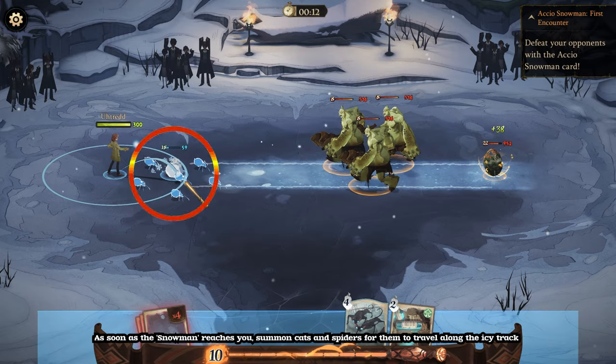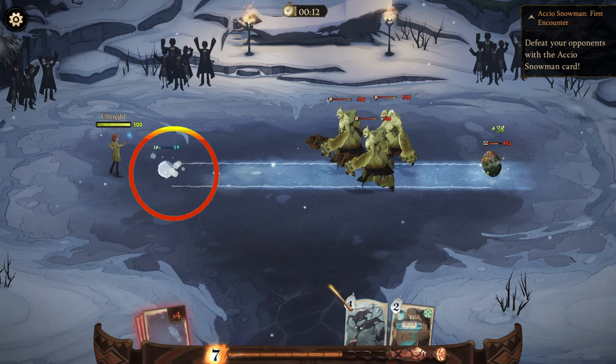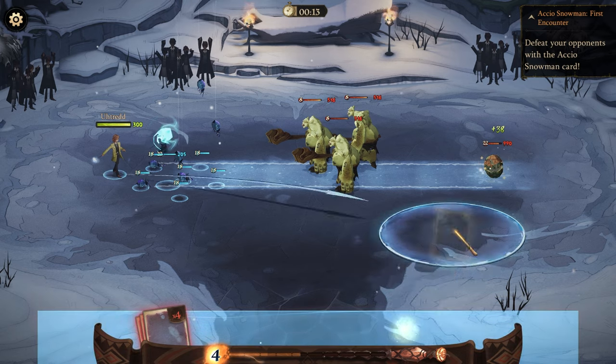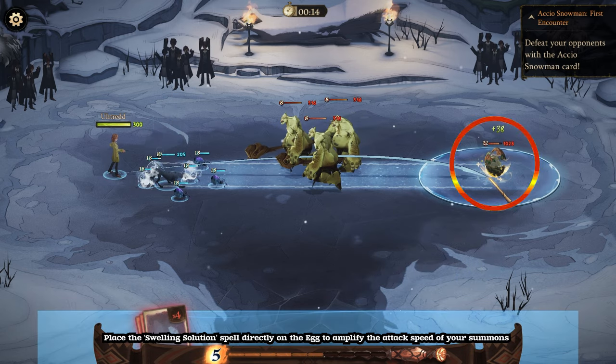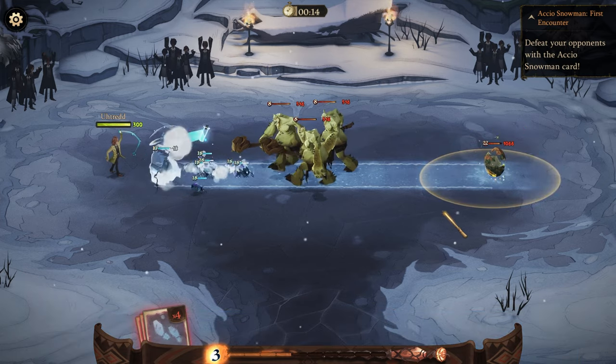As soon as the snowman reaches you, summon cats and spiders for them to travel along the icy track. Spider. Matagot. Place the Swelling Solution spell directly on the egg to amplify the attack speed of your summons. Swelling Solution.